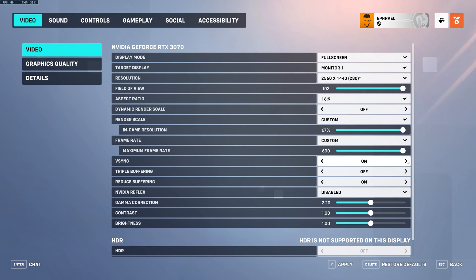But why is V-Sync on mandatory? Because when the frame rate is within the G-Sync range, it eliminates tearing without adding its notorious latency. This would only happen if the frame rate were above that range, but such a scenario is prevented by employing an FPS limiter.